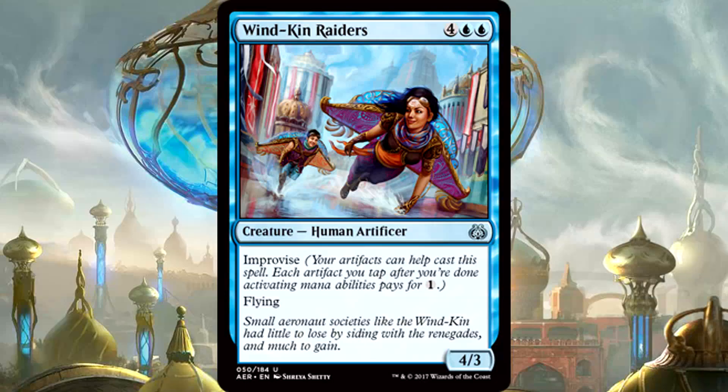Windkin Raiders is 4 of anything and 2 blue for a 4/3 Human Artificer with Improvise and Flying. This creature is powerful — this is the big flyer in blue I was looking for. 6 mana is a little steep for a 4/3 flyer, but you cannot underestimate that power and toughness in the air. Improvise is really where it shines though. Even if you tap only 1 or 2 artifacts to get it onto the battlefield a turn or 2 early, that makes it amazing. At 4 or even 5 mana it's absolutely playable. This is a quality uncommon, and if you have an artifact theme going when you open this, it is worthy of prioritization.